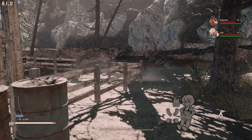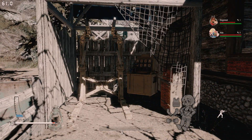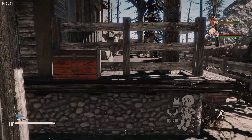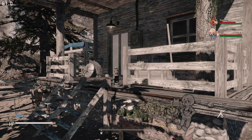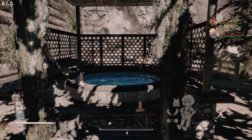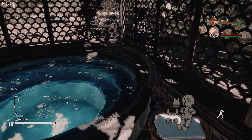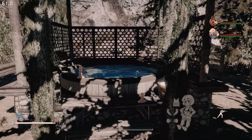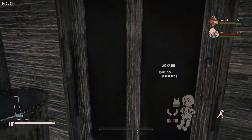Right over here we have a power armor station, which is in a really nice little area, along with decoration and more storage — the amount of storage this place has is just over the top. Then I saw this jacuzzi: the water looks nice, clean, and crisp — something you're not used to in the Commonwealth. You can actually sit down and take a rest in it, and you can interact with the candles and activate them as well.